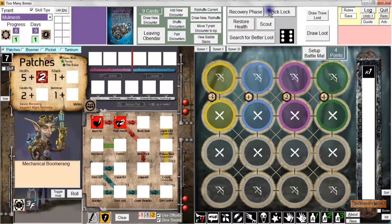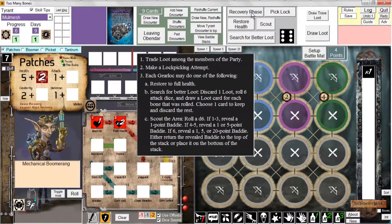That pretty much covers lock picking. Now we're at the last part of the recovery phase, where each gear lock may do one of the following: restore to full health - though it's the first day and everybody's already at full health - or search for better loot.